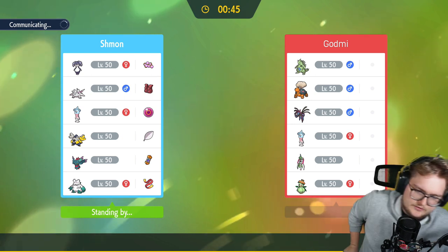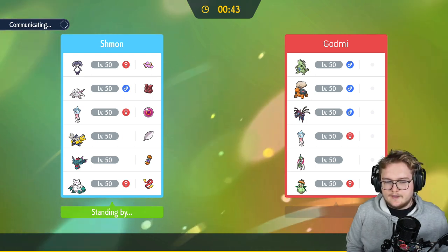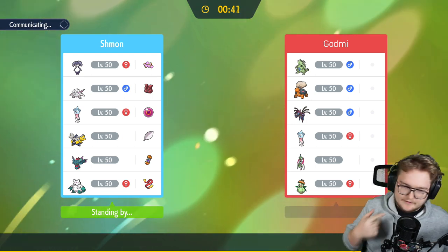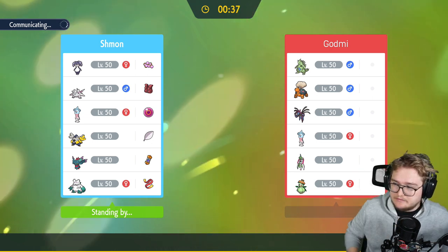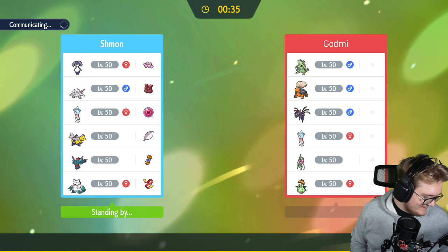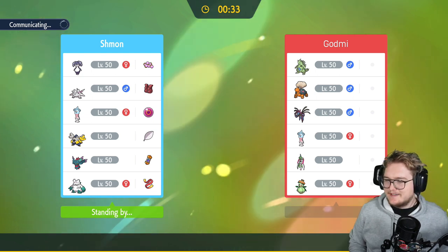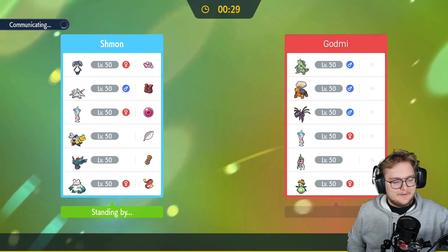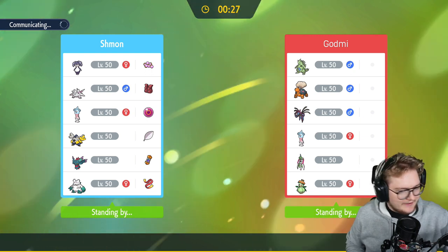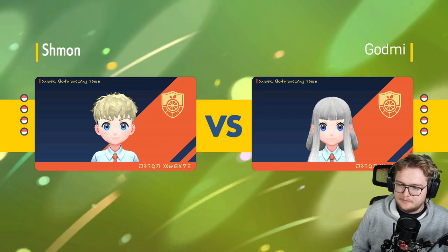Flutter Mane is such a good mon, especially with its fairy and ghost typing — what doesn't it hit? Grafaiai I guess — shadow ball and dazzle gleam doesn't really chunk it. I would love if we started using Grafaiai to counter this Misdreavus clone. Okay, let's see — alright, got you, I think I got you.